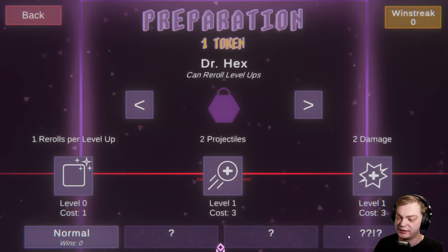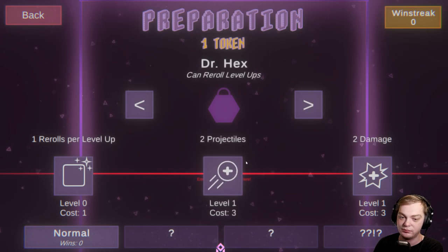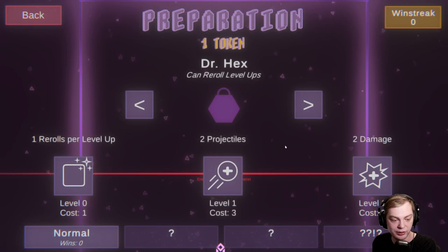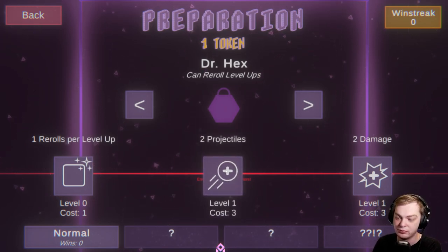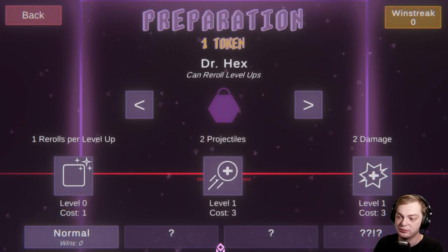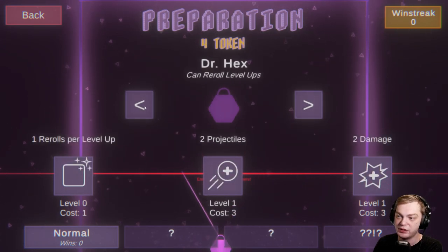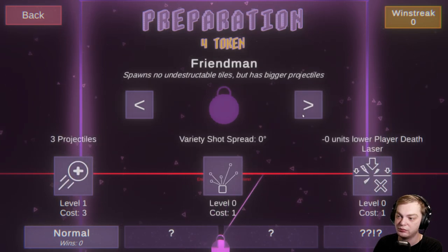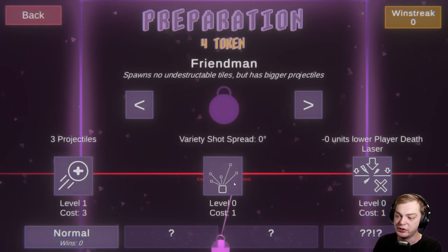No no no no — dang it! Dang it, that sucks. I like this game a lot. So far it's been really cool. I've been playing for 20 minutes. It's pretty cool. Let's go with more damage. I have four tokens — I could do more damage, or should I go with the Friend Maker?